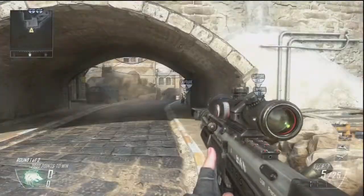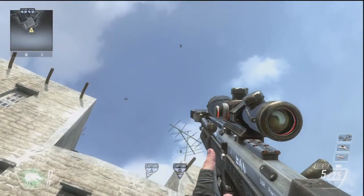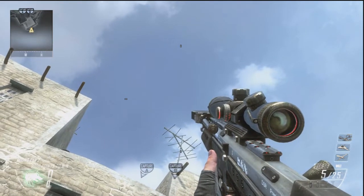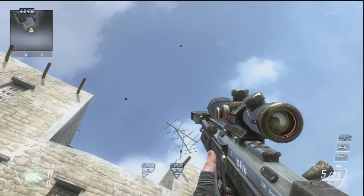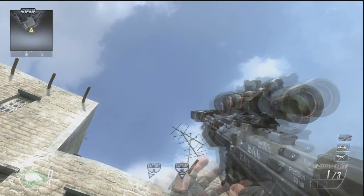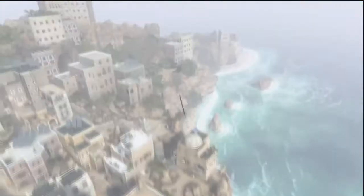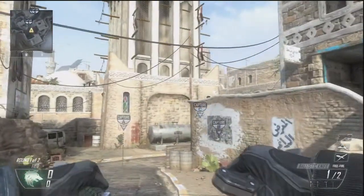For this first one on A side, you want to back up into this corner and align your bottom crosshair with this antenna right here — there's like a bunch of sticks coming off it. Align your bottom crosshair with the third one and go off to the left a little bit, then take out your ballistic knife and shoot it. It should land in the general vicinity of C — not right on top of it, but it will hit somebody rushing toward the C flag at the start.